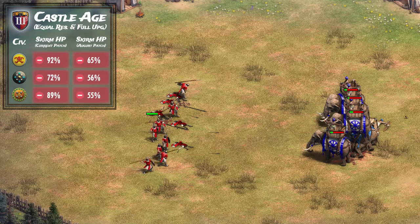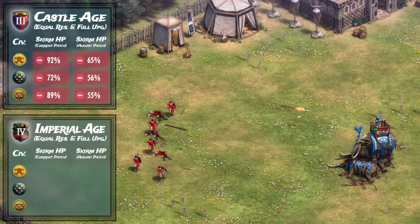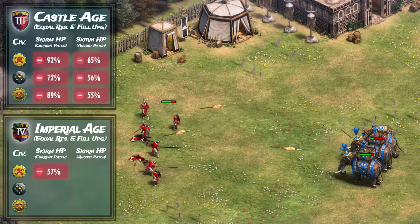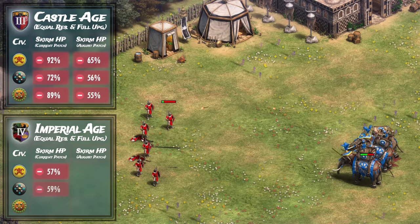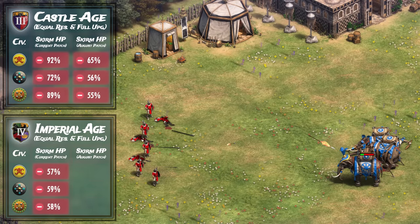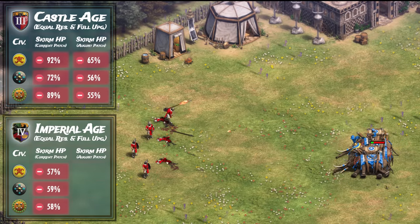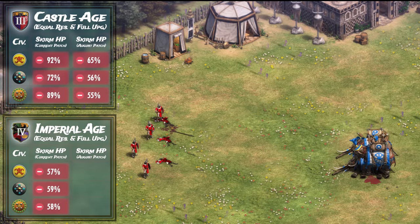But do things change when we move to post-imperial age? The Bengalis still lose convincingly in the current patch, as the skirmishers still have 57% of their HP. The Dravidians and the Gujaras also perform similarly, with 59% and 58% of the enemy HP remaining respectively. In other words, regardless of the different unique upgrades each civilization gets, they perform almost identically to one another in post-imperial age against skirmishers.